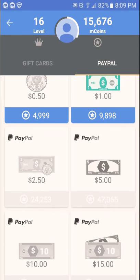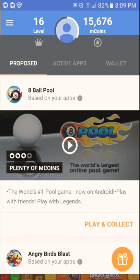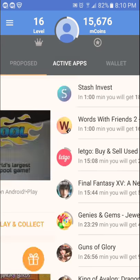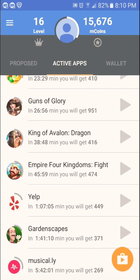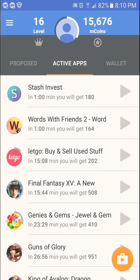You have to get 4,765 points to get up to five bucks. Withdraw five bucks two times a month — you don't want to get blocked. If you do get blocked, they tell you how many minutes you have to play a game before they give you points. Like this one — you have to play it for one minute and you get 180 points.